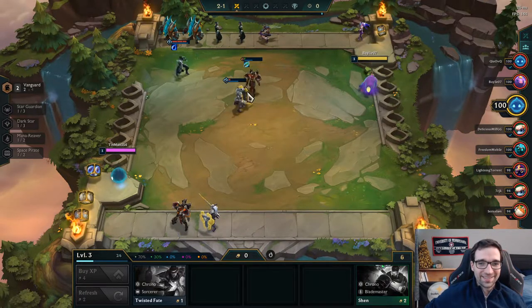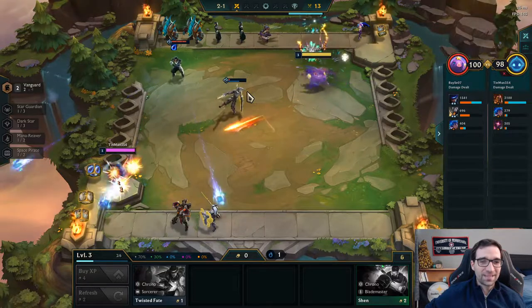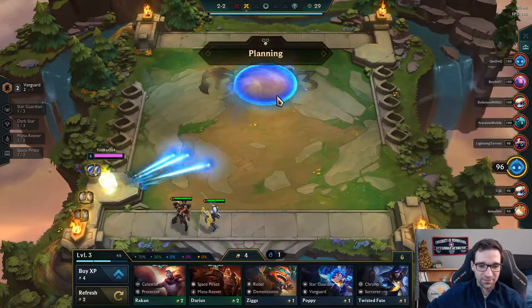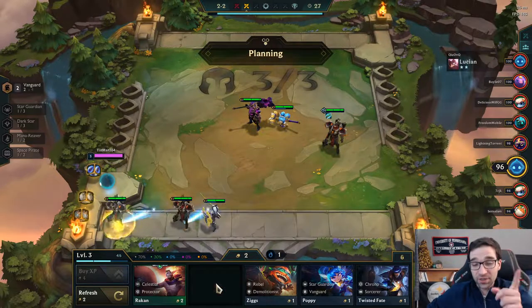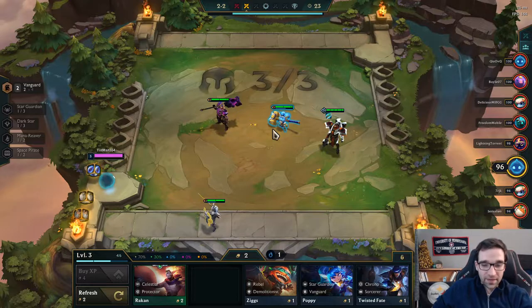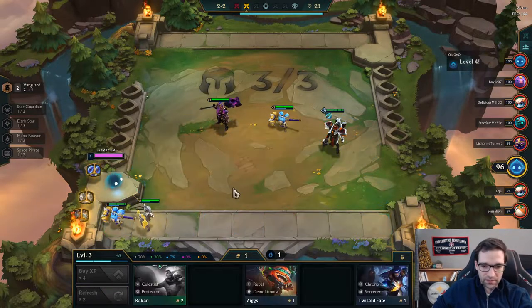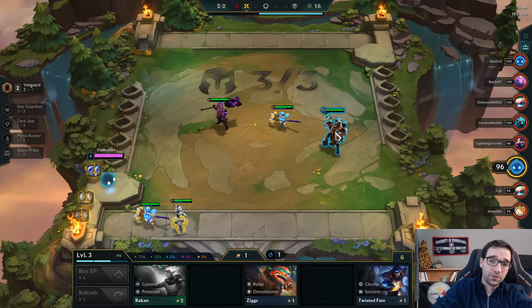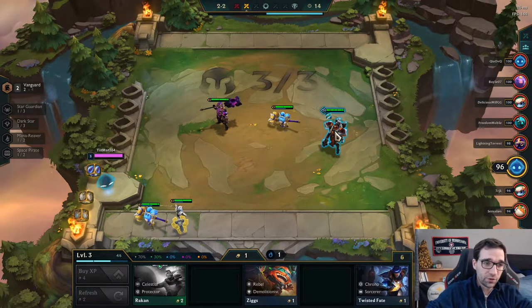With his dunks, I thought there was a possibility if he gets another dunk off he heals up and just goes off — but could not quite get there. We do find a 2-star Darius though. That's pretty insane — he's definitely going to be able to carry now. We did take a one loss, but the first round is kind of whoever got the better opening. Now that we find the 2-star Darius, we don't have another Space Pirate.